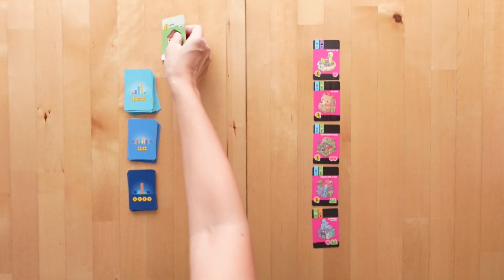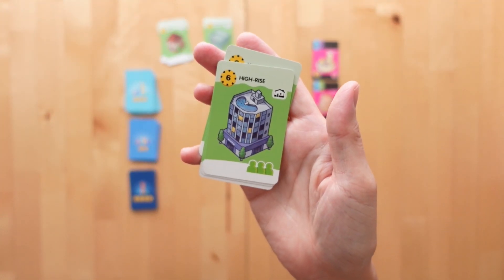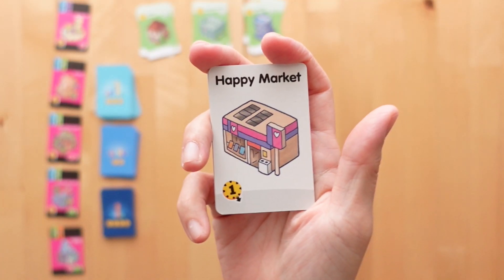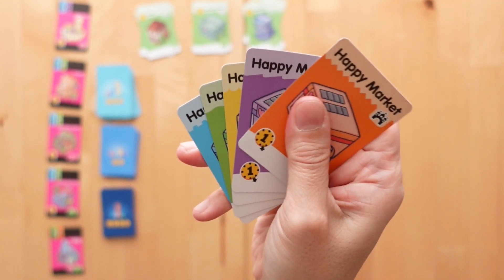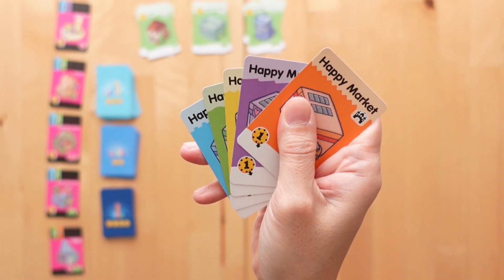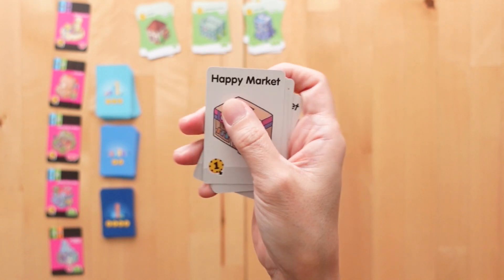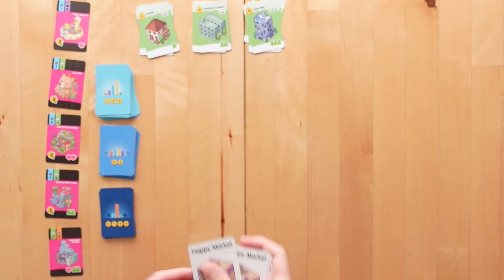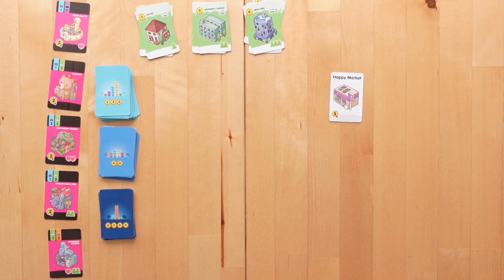There are also 3 sets of resident cards, and these offer you 1, 2, and 3 citizens respectively. And starting happy market cards for each player. Experienced players using the expert bonus cards variant can choose a family happy market colored card. Since we are playing the regular family variation, we will start with the white backing. This will form the first of our little town's landmarks that we build onward.